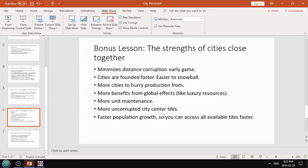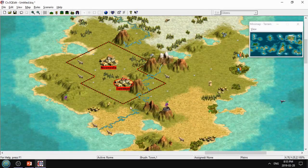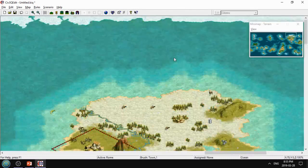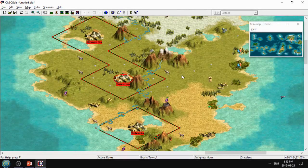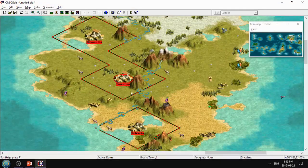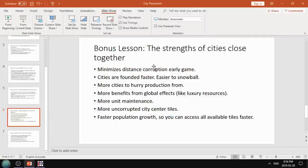The strengths of cities being close together: it minimizes distance corruption in the early game. If your first three cities are clustered close together, you'll have less distance corruption than if they were spread far apart - though by the time you fill out the rest of the continent, you'll have roughly the same amount. Cities are founded faster because you physically only need to walk the settler two tiles instead of more, so you get two more turns of food, production, and commerce while your settler would otherwise be walking to a further city location. That can have a big effect early game and help you snowball.